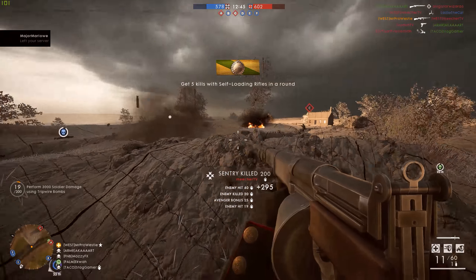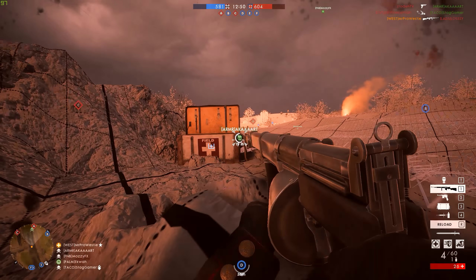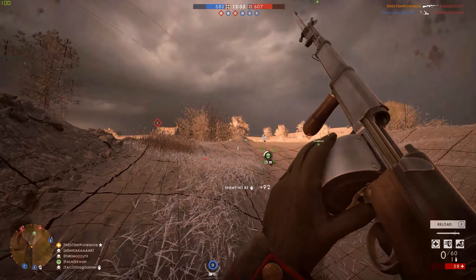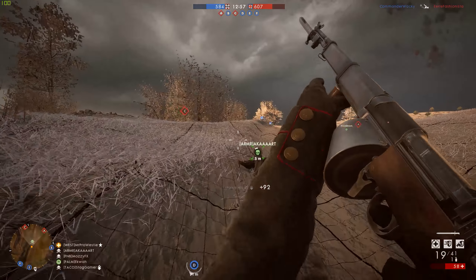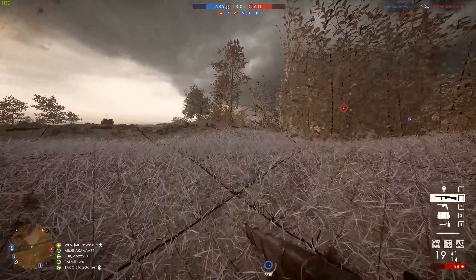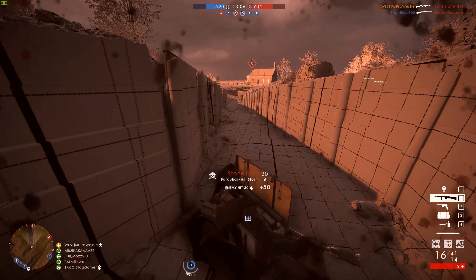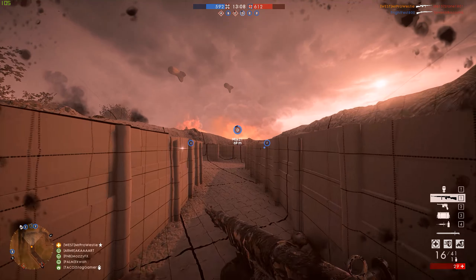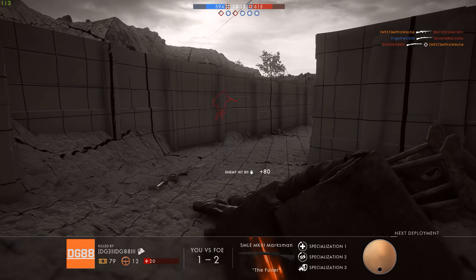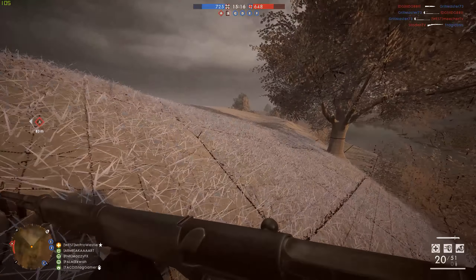This map follows in the same path as Caporetto in employing the Conquest Assault game mode variant rather than using standard Conquest. I think that is a good move in general — it gives a better representation of what actually happened at the Somme, with the British pushing through and trying to capture as much land and key points as possible. Doing that from a single starting point and slowly pushing through the map capturing key areas, the flag points, on paper sounds like a good gameplay experience.